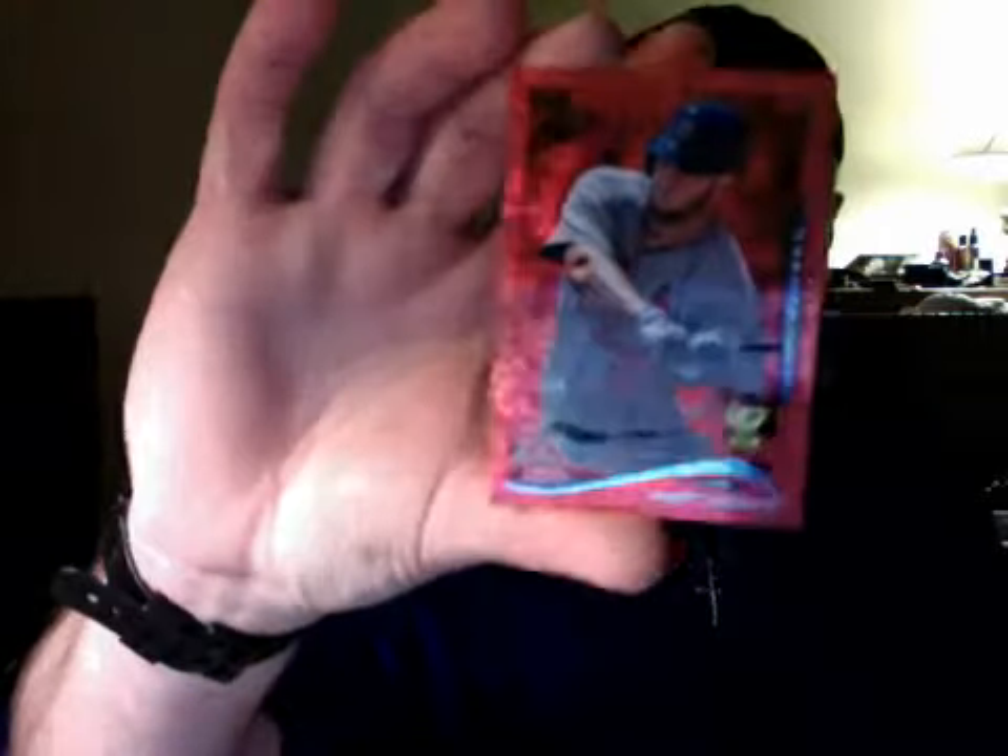Buster Posey, Mark Trumbo, Mike Zunino, and Mitch Moreland. And then we have a Matt Adams — again one of those reddish cards, that refractor-type card. I guess that would be considered a refractor.